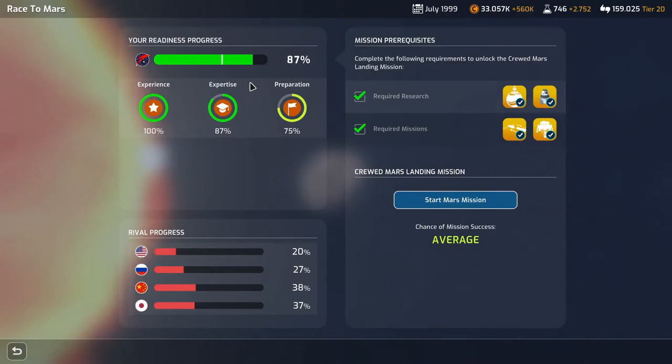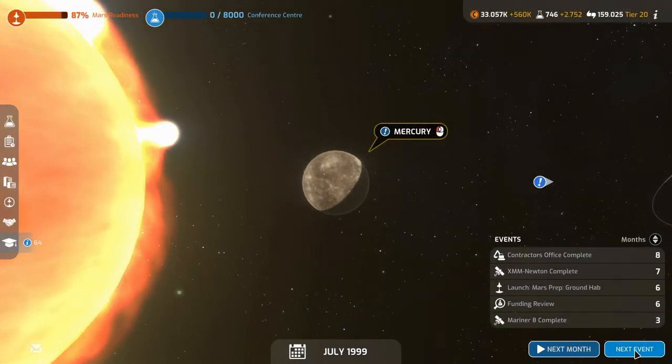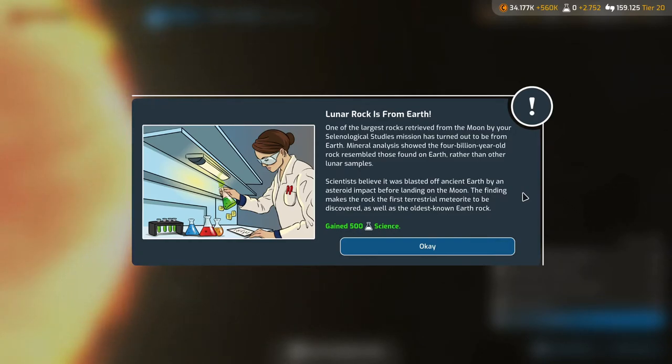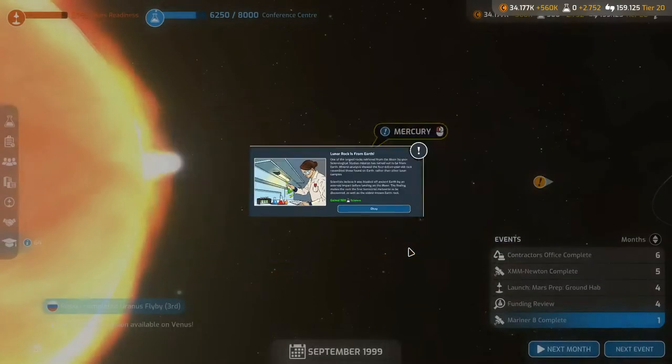How is everyone else looking? We are at 87% readiness. NASA 20, Russia 27, Japan 37, China 38 — we are so far ahead. Next event: Mariner complete. Lunar rock is from Earth — one of the largest rocks retrieved from the Moon from the biosellanological studies mission has turned out to be from Earth. Mineral analysis showed the four-billion-year-old rock resembled those found on Earth. Scientists believe it was blasted off ancient Earth by an asteroid impact. The finding makes it the first terrestrial meteorite discovered, as well as the oldest known Earth rock. 500 science — nice.